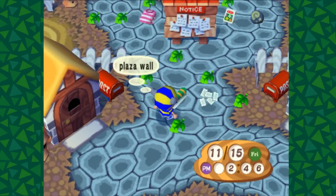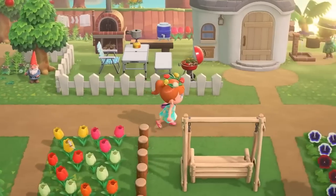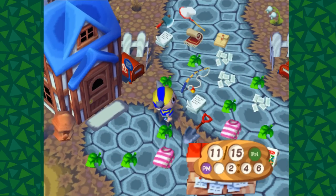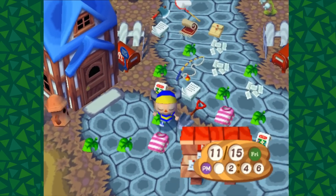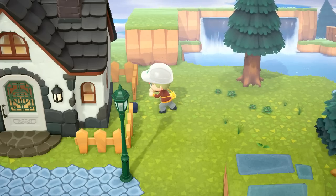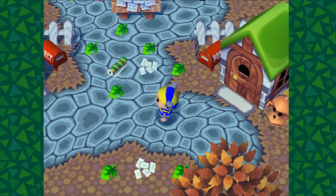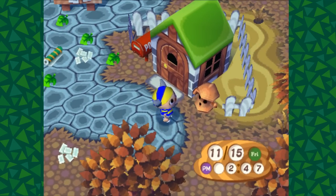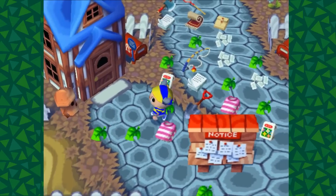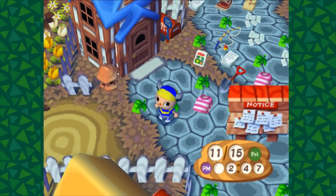It's not going to be easy because we have a few problems to overcome. One, there isn't a white picket fence in the game, so we're just going to have to use simple wooden fencing. Second problem is the houses are diagonal, and you can't move buildings diagonally or rotate them. There's also a bulletin board in the middle. One more problem is gyroids — gyroids are not in the game, sadly. Maybe they'll get added in the future, but for now I'm just going to have to ignore the gyroids.